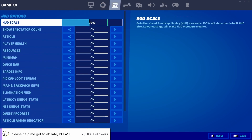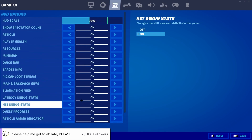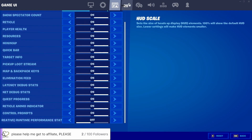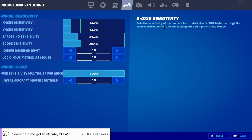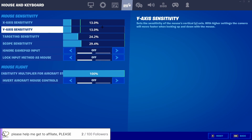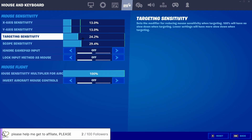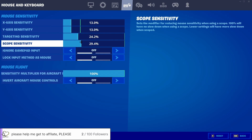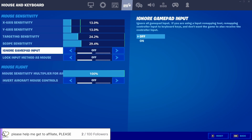My HUD scale is at 70%. I have everything on besides runtime performance stats — just put everything on. I love that they added the ping display. I'm on a 240hz monitor so I have my FPS-related HUD values set at 13, 24.2, and 29.4 — random numbers I just clicked and wherever they landed I kept them. I'm not sure what the last two settings are so I kept them off.